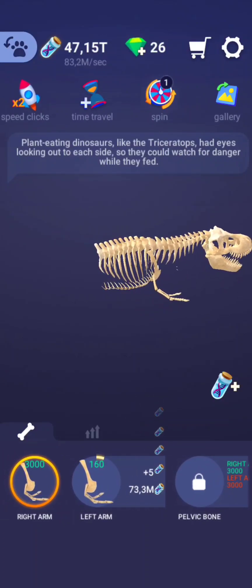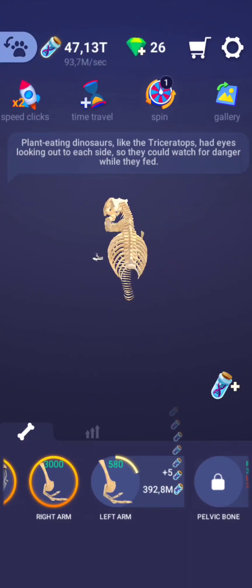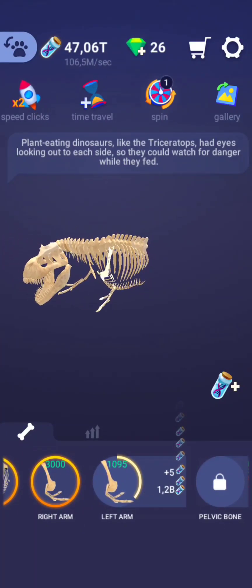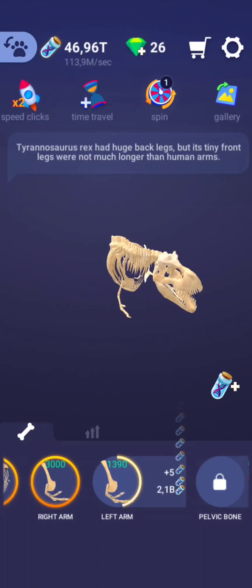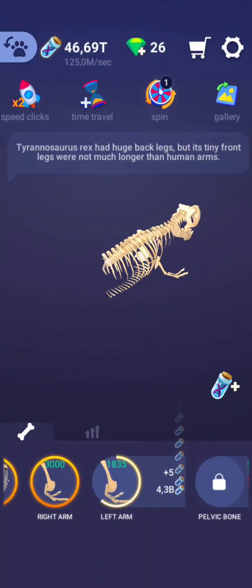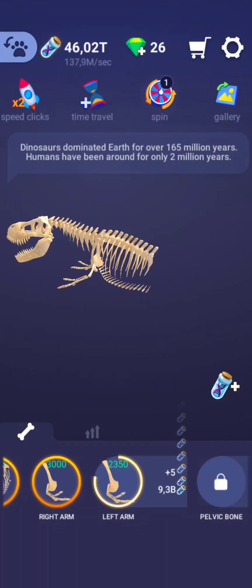What about the smallest dinosaur? The smallest fully grown fossil dinosaur is the little bird-hipped plant eater, Lesothosaurus, which was only the size of a chicken — our modern chicken. Smaller fossilized examples have been found, but these were baby dinosaurs, not fully grown ones, so they don't count.